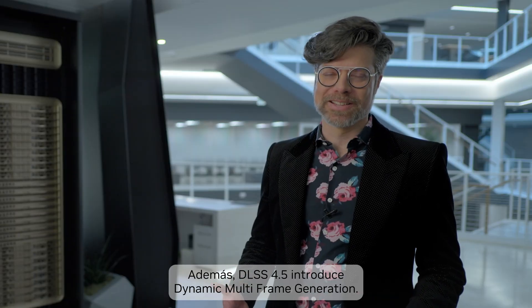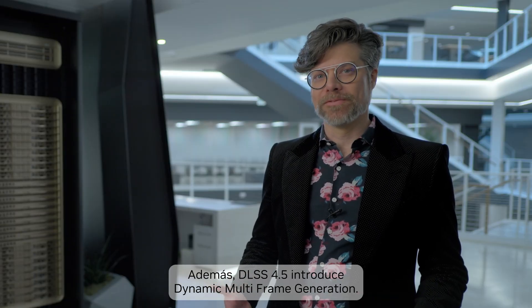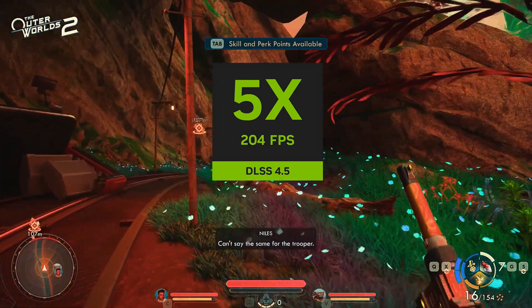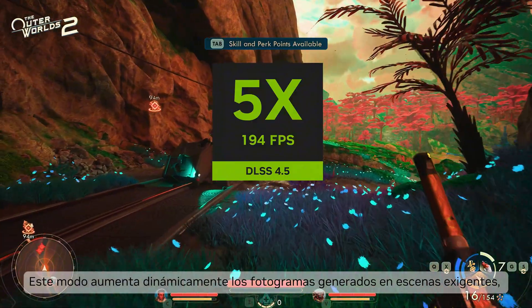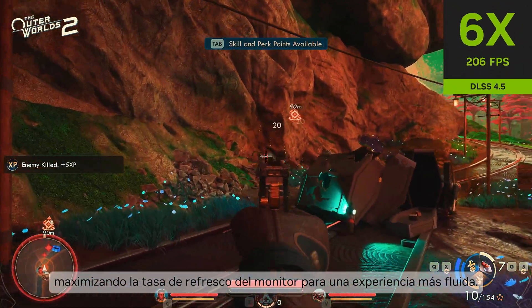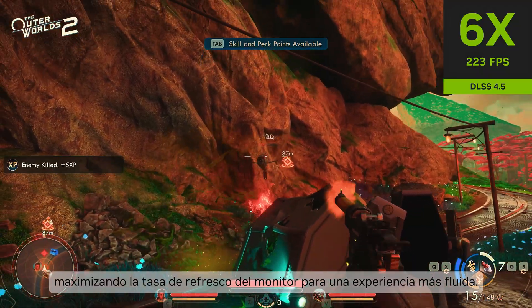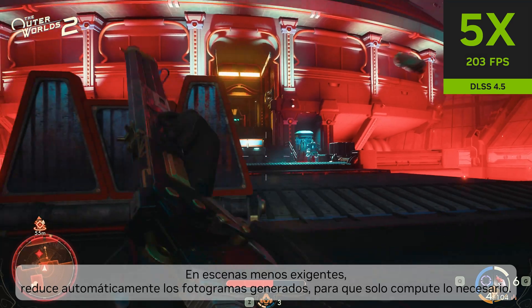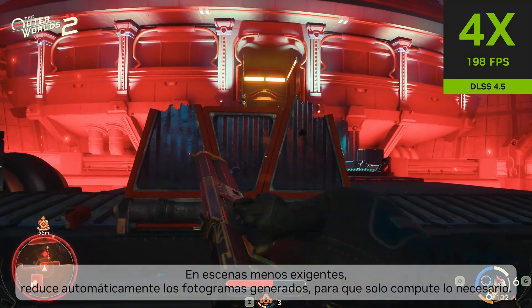Along with this 6x capability, DLSS 4.5 also introduces dynamic multi-frame generation. This mode dynamically increases the number of generated frames in demanding scenes, maximizing the monitor's refresh rate for the smoothest possible experience. In less demanding scenes, it automatically decreases the number of generated frames, so it only computes what's needed.